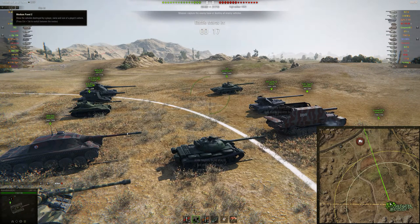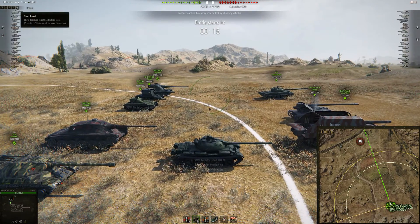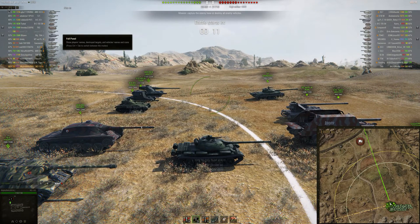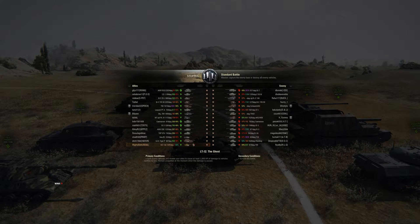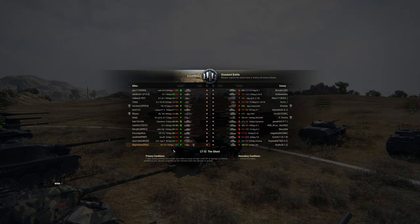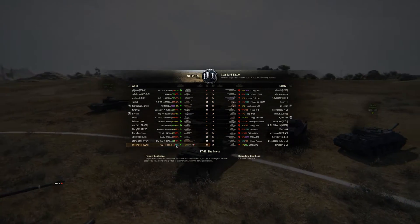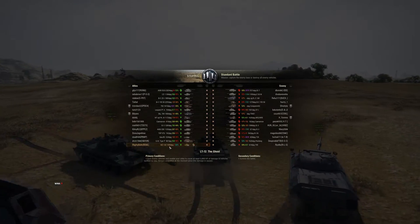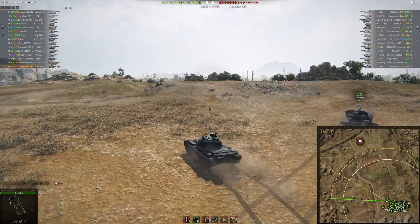On the top left you've got your players panel with all four display stages. You've got your overall games played, overall win rate and overall WN8. If you press the Tab key you'll see how many games they've played in the tank they're in right now, what their win rate is in that tank, and also what their average damage is in that tank.